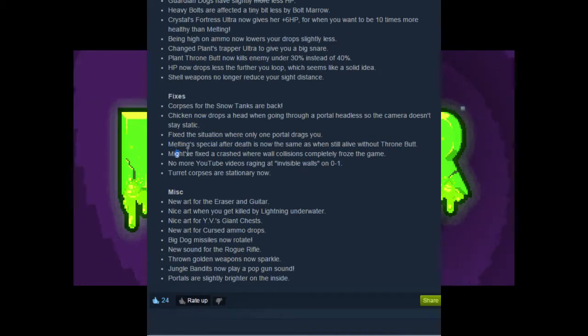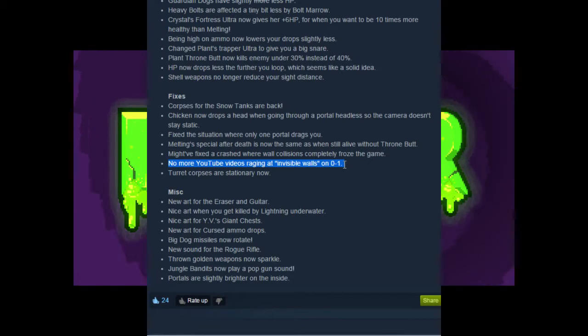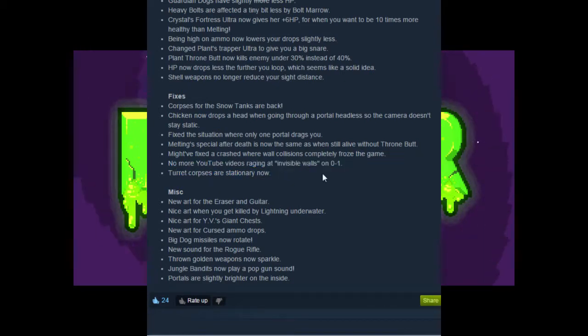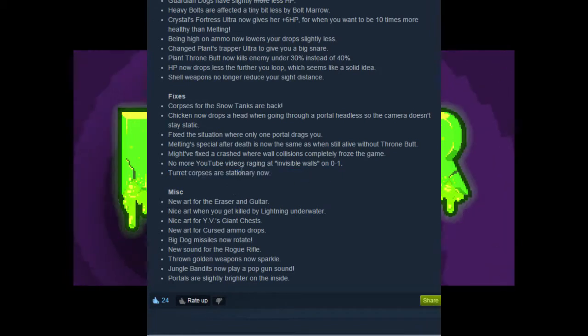Might have fixed a crash where wall collisions completely froze the game. No more YouTube videos raging at invisible walls on 0-1 — certainly wasn't me. Turret corpses are stationary now. It did look a little goofy when they would slide all the way across the floor, so that's cool.